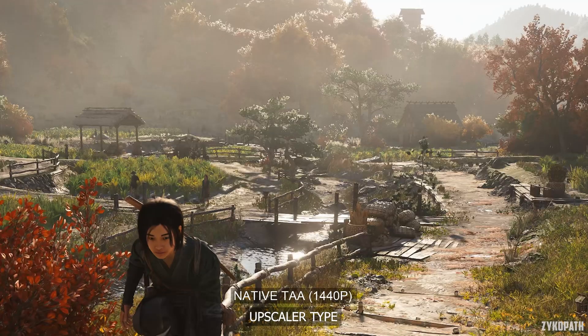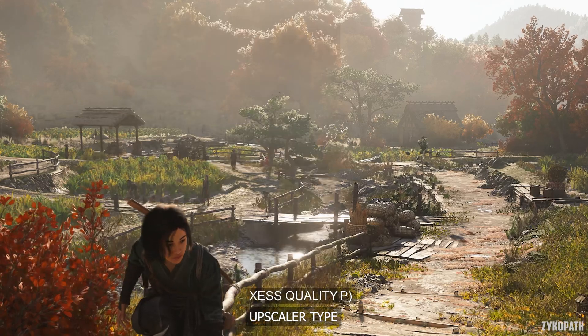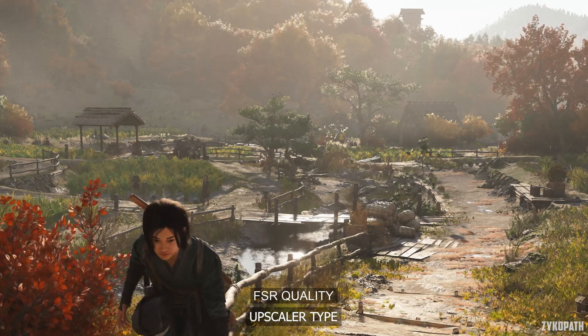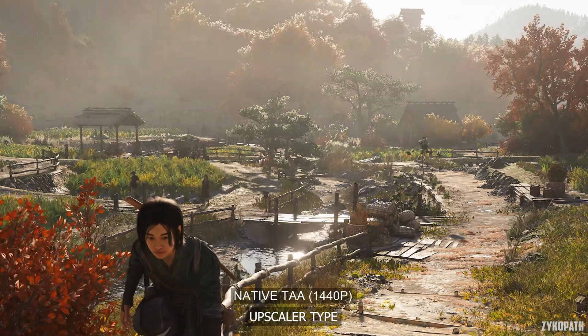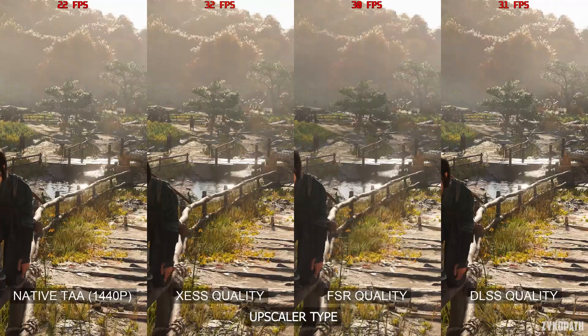Starting with upscaling. Native TAA has noticeable shimmering and aliasing even while static. XESS looks a bit softer, but it is much more stable. FSR looks to be less stable and suffers from lots of visual issues. DLSS looks the sharpest and most stable by far.